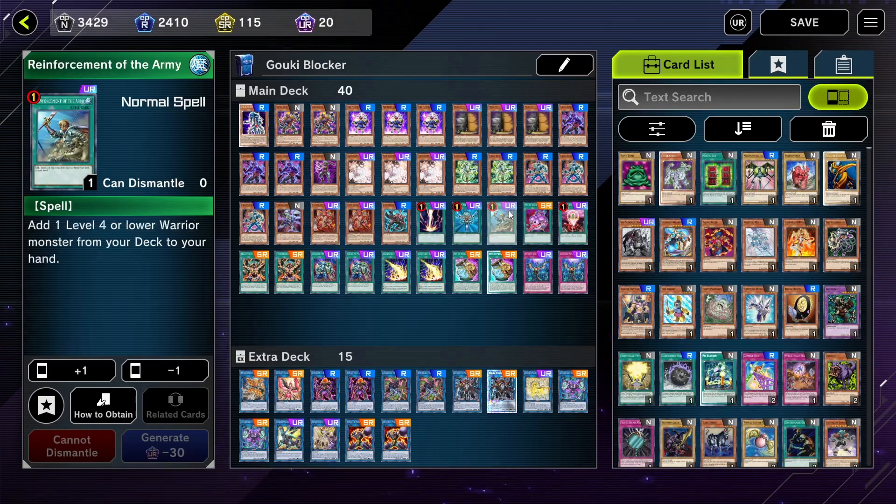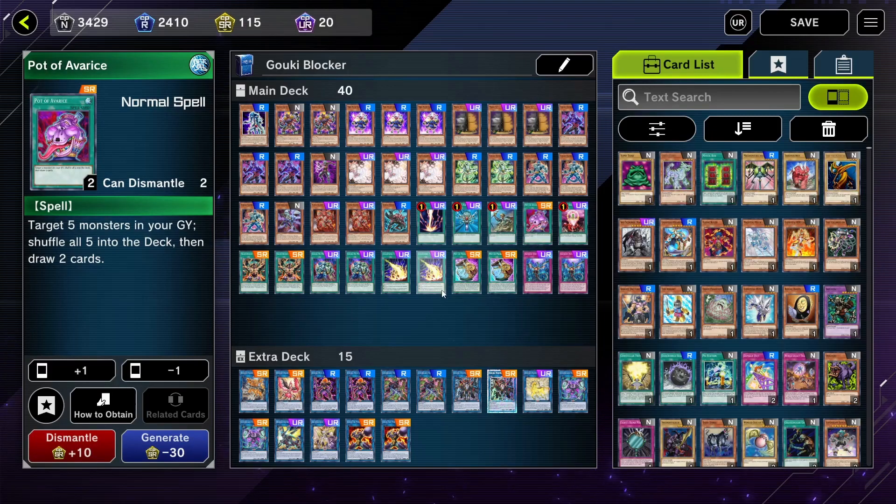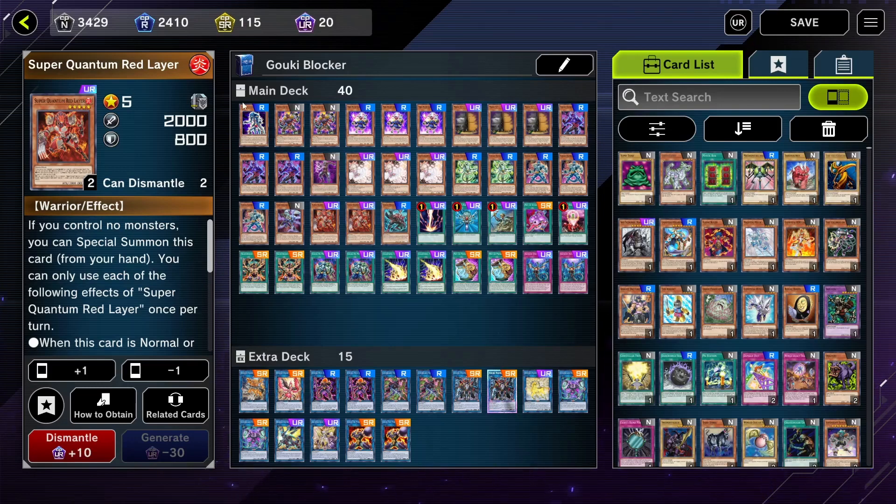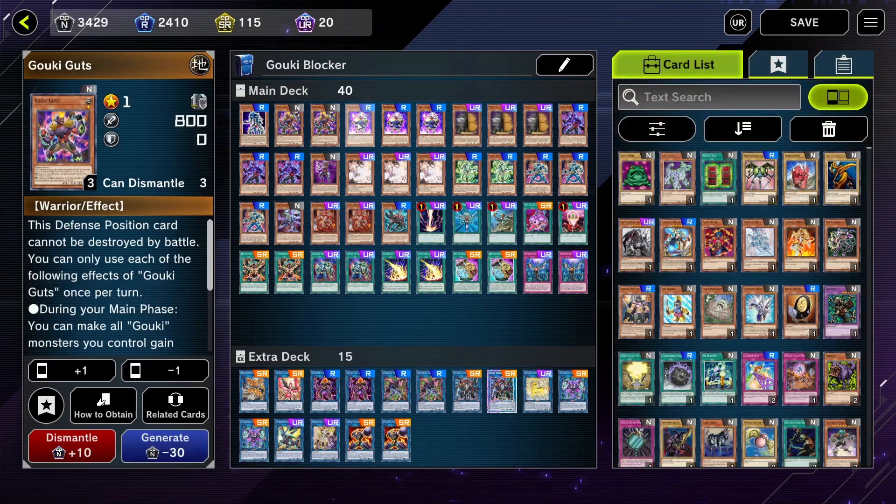ROTA — you always have to run it in a warrior deck. We run one draw card, and we run three Pot of Avarice because Goukis get into the graveyard super easily. Next up is One for One — it's such a good card because you can tribute any monster. If you need a Gouki you can tribute it off and pull out one of these three Goukis.